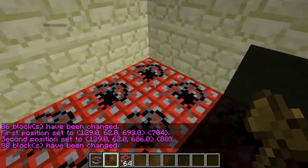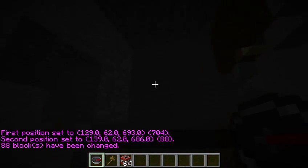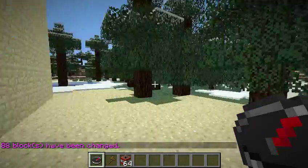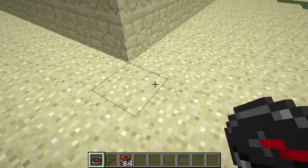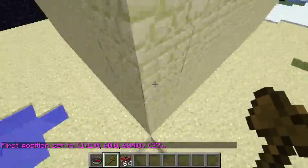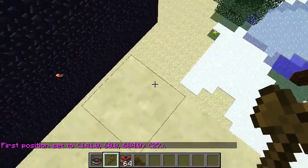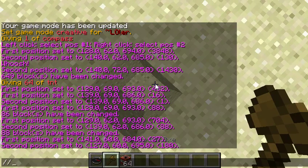I'm going to make it two levels. Do the same. Now I'm just going to get down. I'm just going to set it to lava, so when people get knocked out, they can actually die.